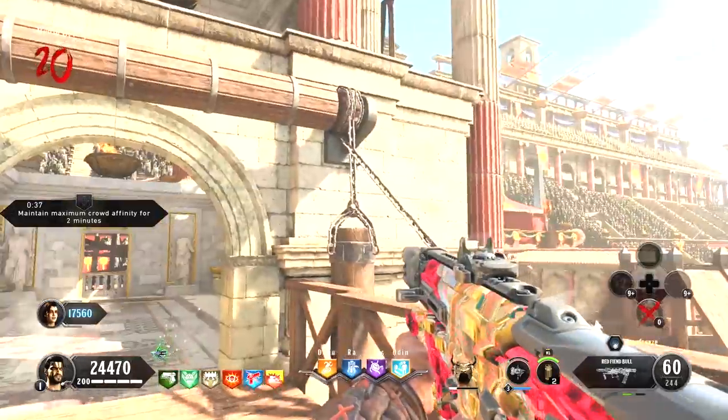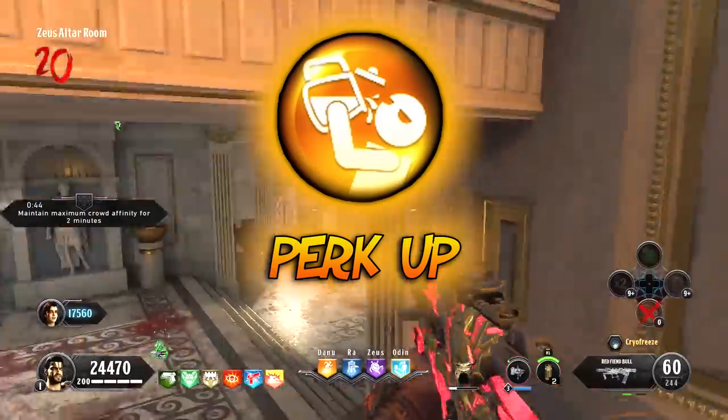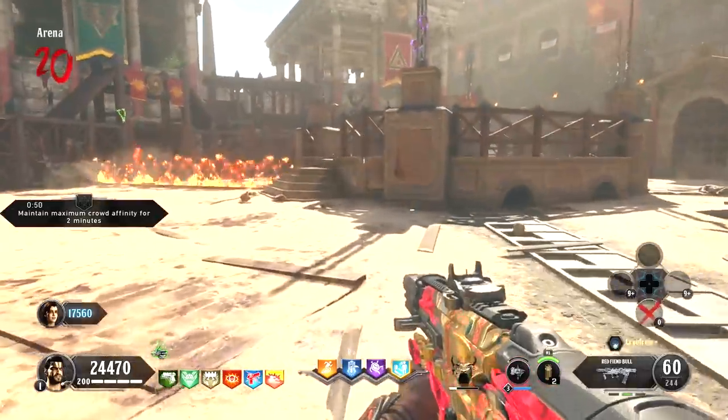On IX, to get 10 perks, you have to do some challenges and an Easter egg, and then use this elixir called Perk App, which will give you four extra perks that you don't already have in your loadout. There's a specific order of things you need to do to be able to acquire all 10 perks. If you don't do them in the right order, then it's not going to work.